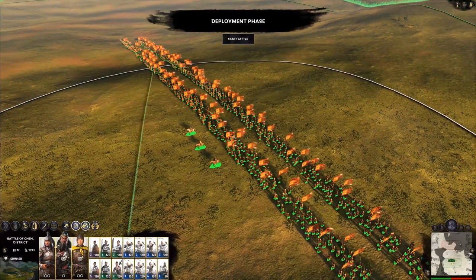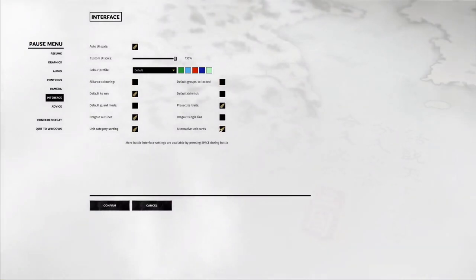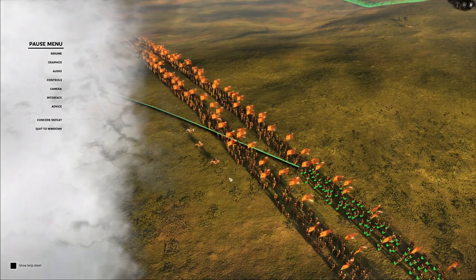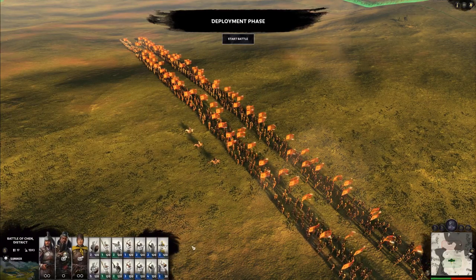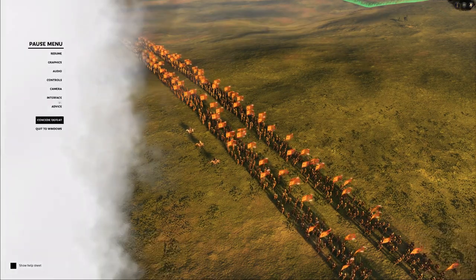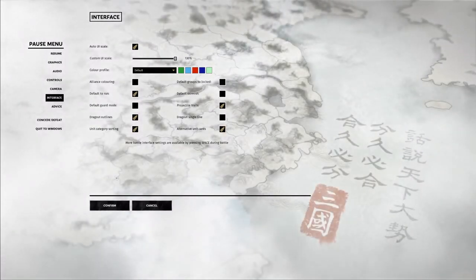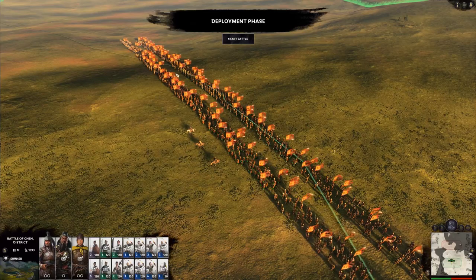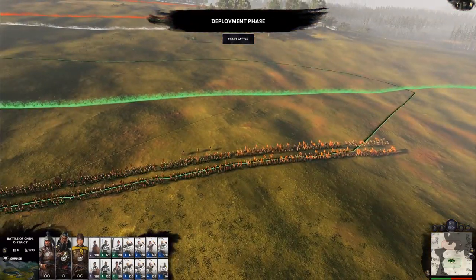I don't prefer the default look, and I know a lot of you don't either. So if you don't, press escape, go to Interface, and then turn on alternative unit cards. Confirm — boom, there you go. That will lock in your cool fancy unit cards.